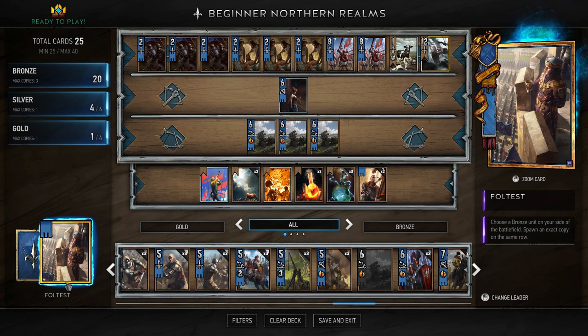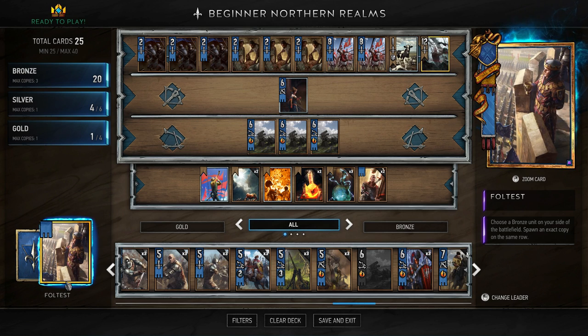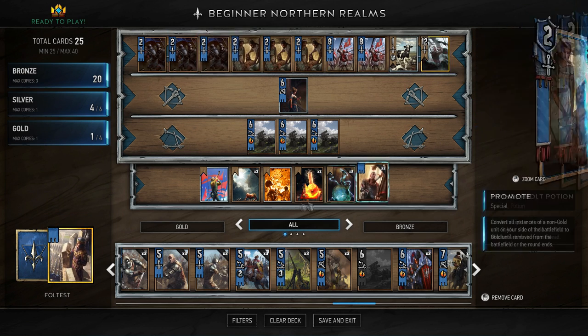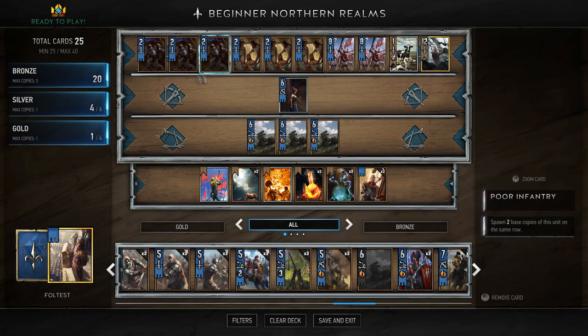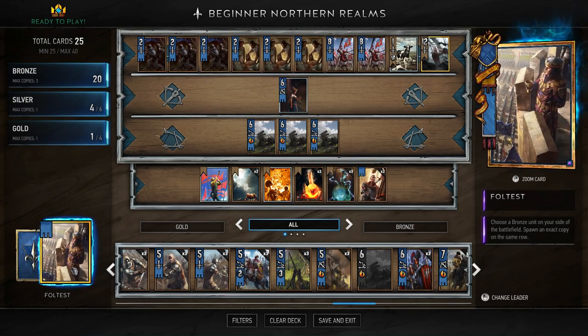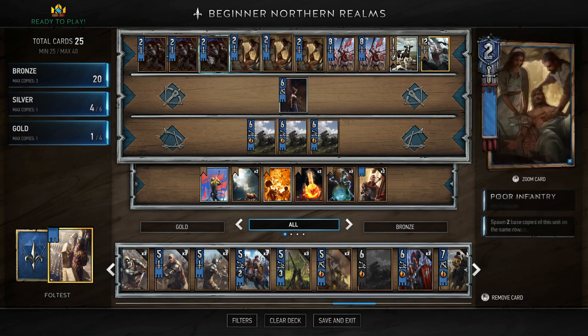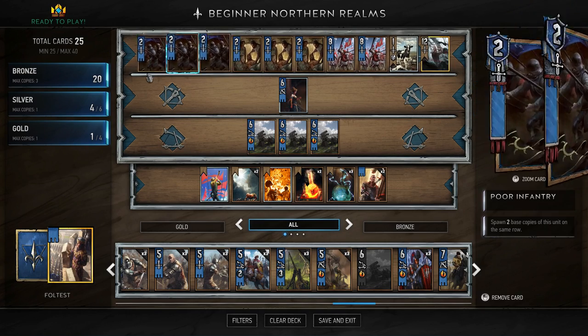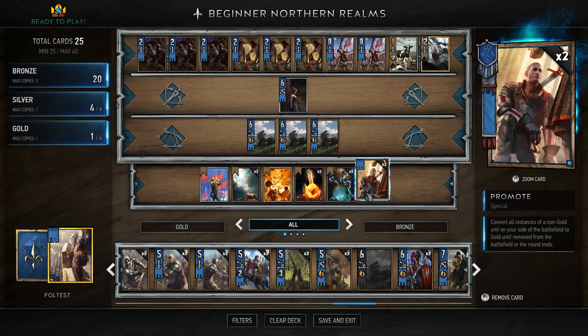Your leader ability, Full Test, lets you choose a bronze unit on the side of the battlefield and spawn an exact copy. You can use this on an Infantry you haven't buffed yet and then buff all of them with Thunderbolt Potion, or you can use it on a buffed Infantry to get a second copy - and it also triggers the Infantry effect, spawning even more.